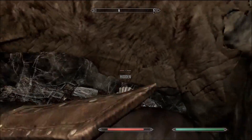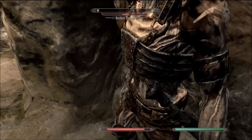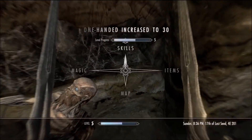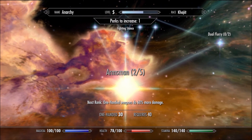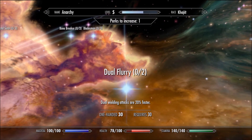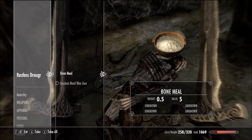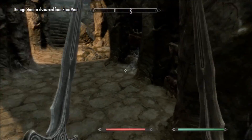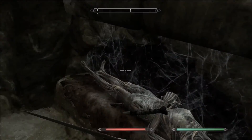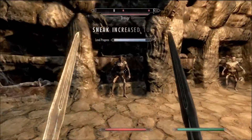Sneak on this dude. Got him! Sneak up to 27, I'll take it. I'm going to be working on my sneak, pickpocketing, one-handed, stuff like that. My one-handed increased to 30, so I'm going to go ahead and rank that up. Sneaky attack for three times damage — sounds good to me.